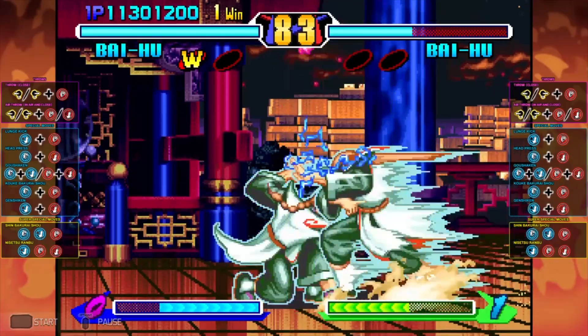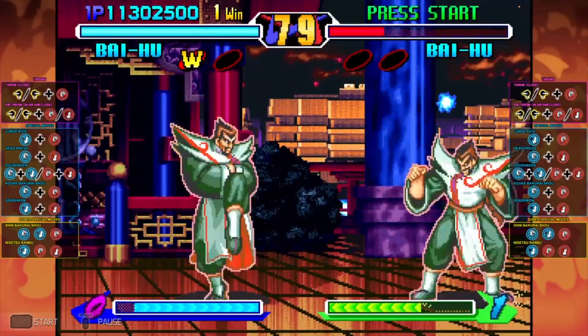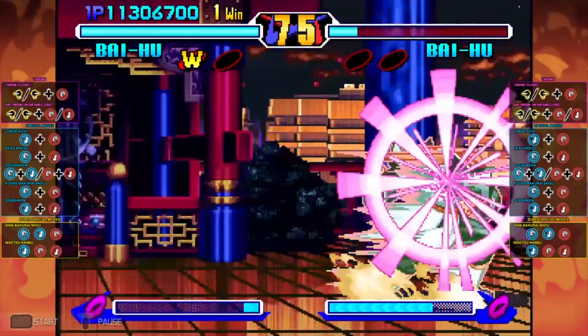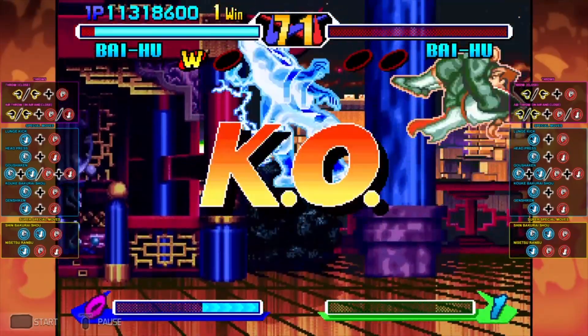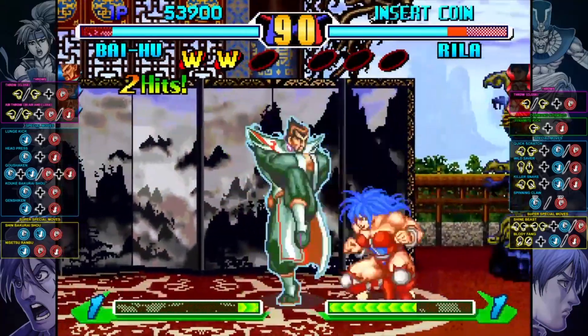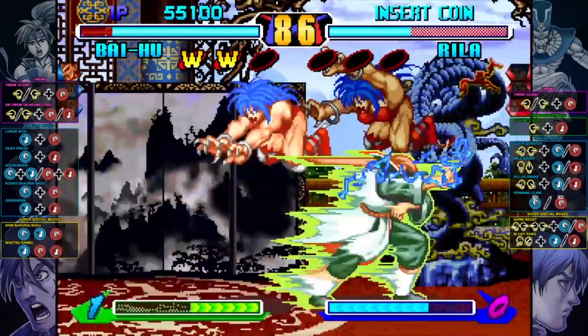For example, to launch the fire column, simply press the two kick buttons at the same time. It will be a piece of cake to finish the arcade mode with him and get the Path of Bai Hu achievement or trophy. It's a real pleasure to breeze through the game with him, and I'm so glad he is selectable.